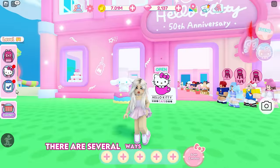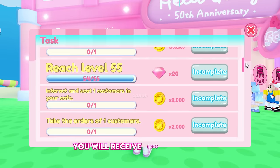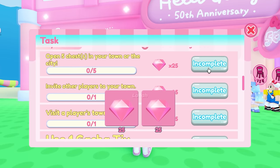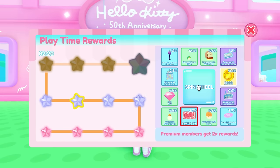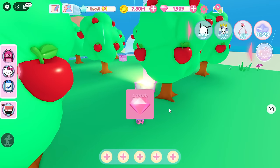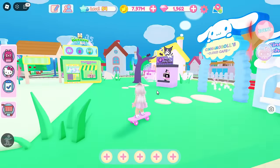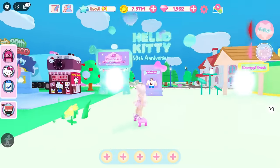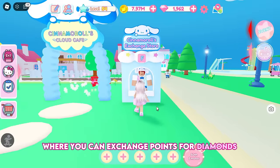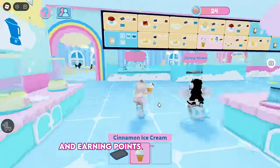There are several ways to collect diamonds. One is by completing main and daily tasks. You will receive 1,000 diamonds for adding the third floor, which is extremely helpful, and by spinning the wheel. Also by opening chests scattered all over the map. The best method is to play the minigames listed here — there are 4 minigames total. Each minigame has its own exchange store where you can exchange points for diamonds. Points are earned by playing the minigames; they are fun and earning points isn't that difficult.